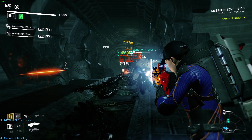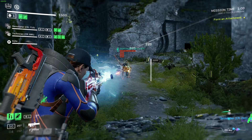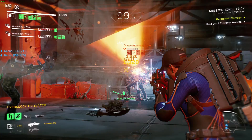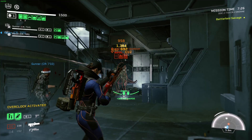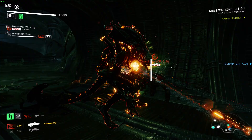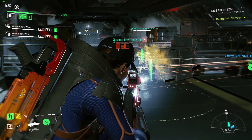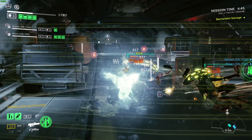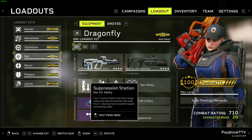A fervent ally and formidable foe, the Dragonfly's primary focus is on supporting the team, featuring a number of abilities which can revitalize wounded soldiers while keeping the horde at bay, and isn't afraid of dealing damage either. The result is a build capable of dealing enough damage to embarrass your gunners while simultaneously carrying them through all but the most extreme situations. Prepare yourself to learn the secrets of one of my favorite classes. Let's start with the abilities.